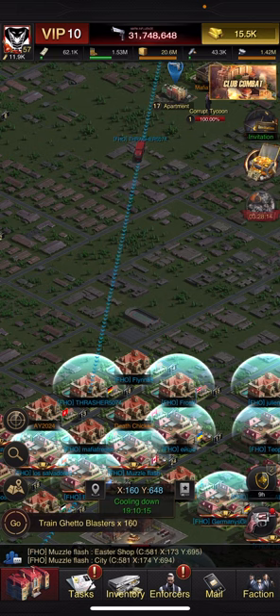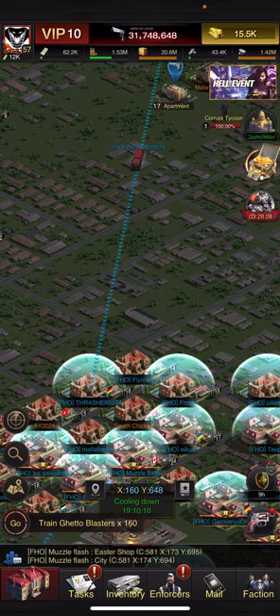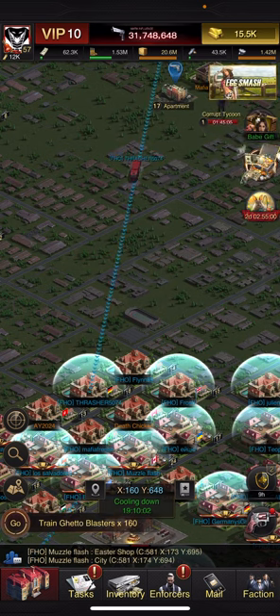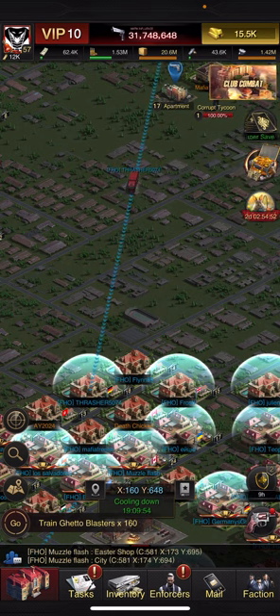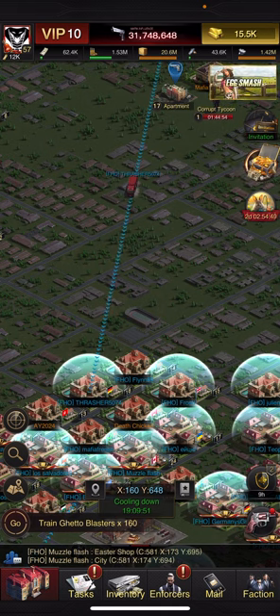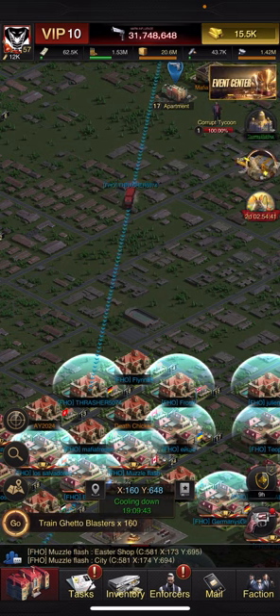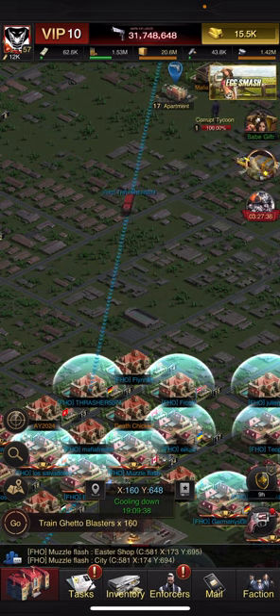So we're going to jump right into it. There are two main strategies I want to discuss. The first strategy is for when you don't have a lot of troops — you have one decent army but you can't defend if you get attacked while you're attacking. If you have less than say a march of 200,000 troops, or fewer than 400,000 troops total, you're going to want to use this strategy. When you send that first army out, you're going to be left open and vulnerable.